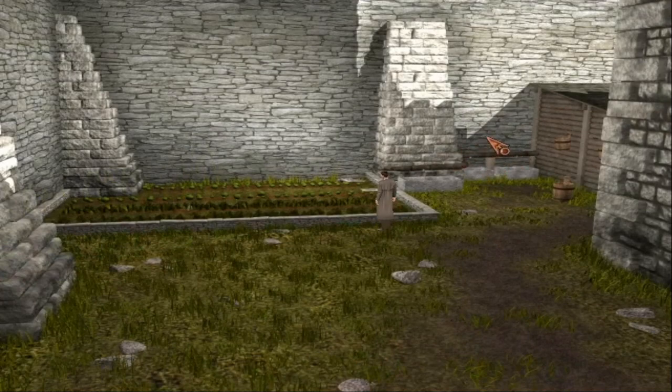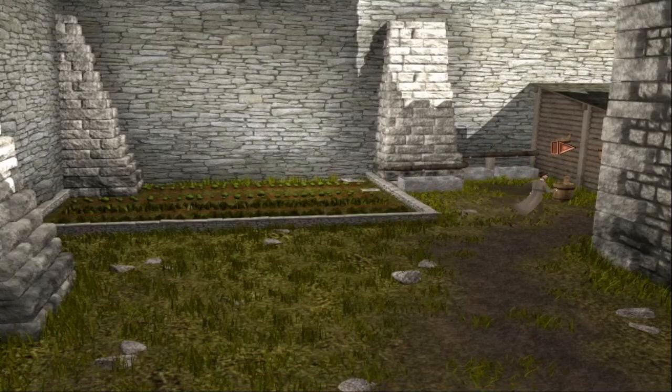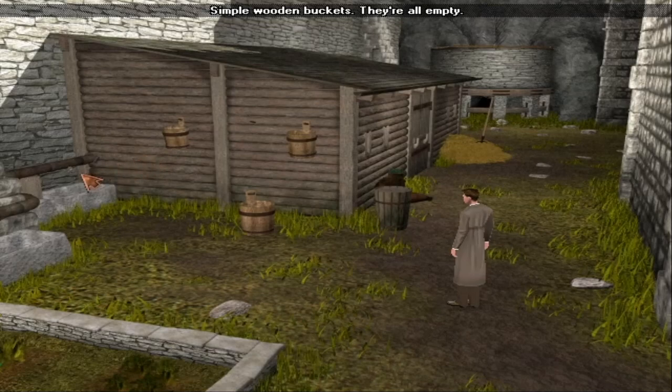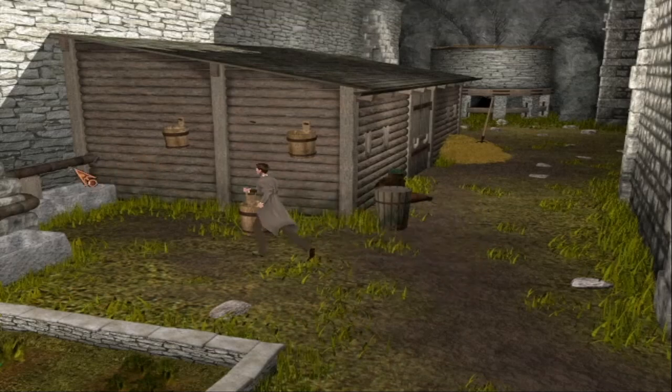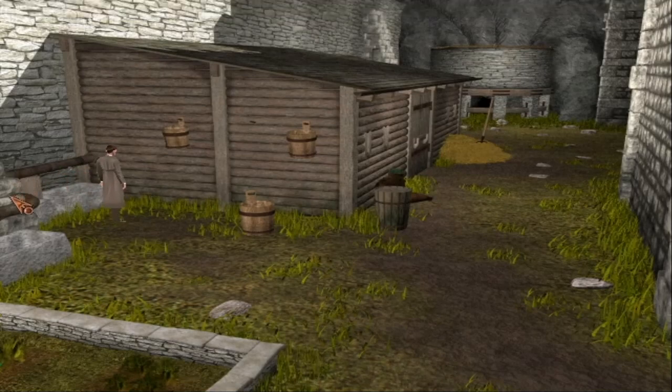I can't possibly climb up there. In here then. The inner courtyard is bigger than I thought. Simple wooden buckets — they're all empty. What's that? It's fixed on tight. A rusty pipe, fixed on tight.